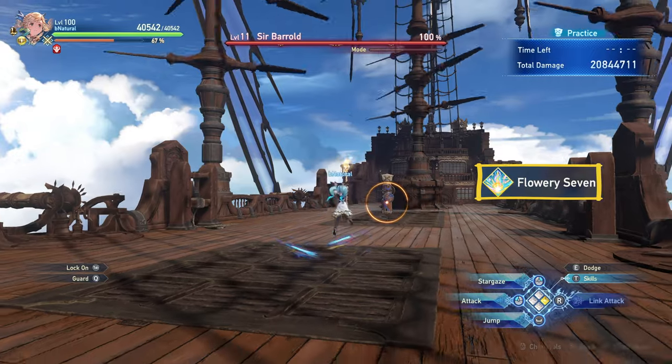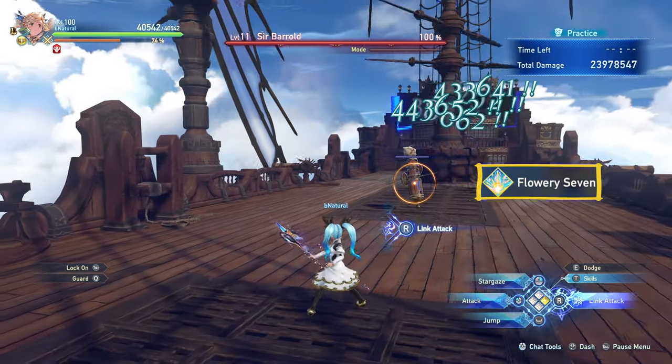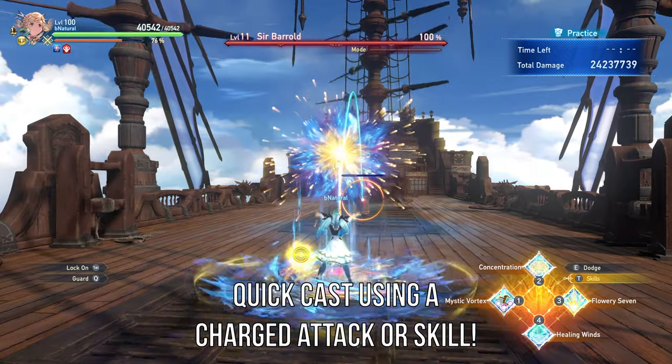Flower E7 is a massive nuke that drops 7 meteors on the target that deal AoE damage. At lower power levels you can charge this ability to make it deal more damage, but later on you'll be able to tap the ability and still hit the damage cap.